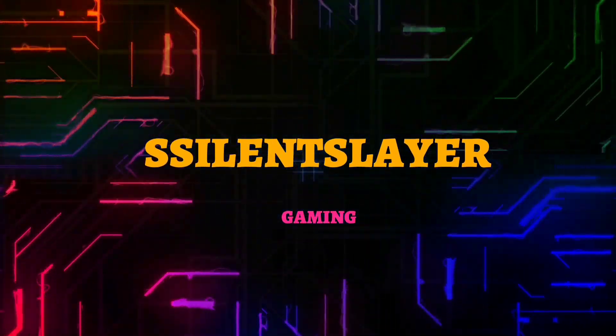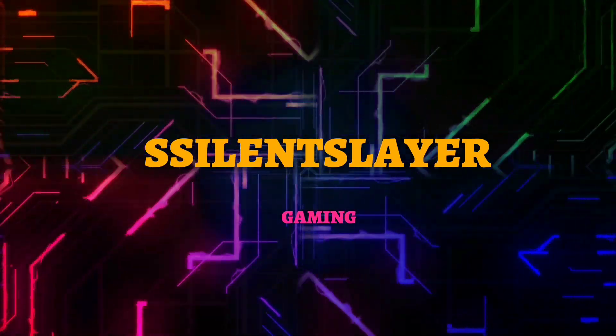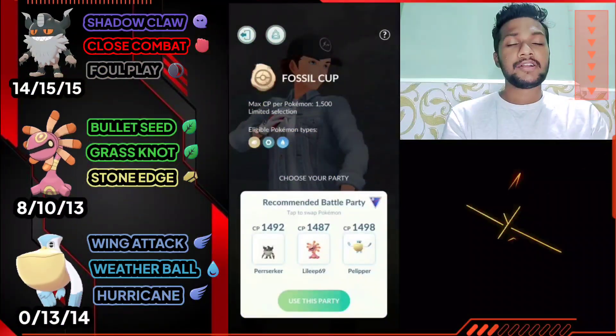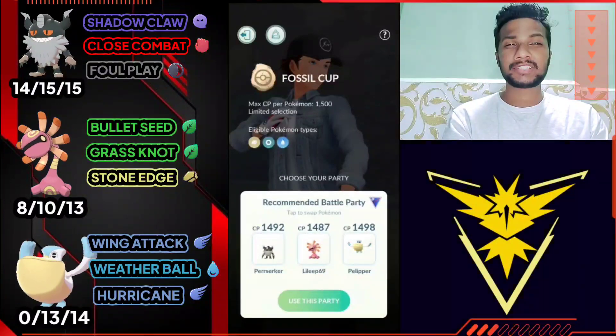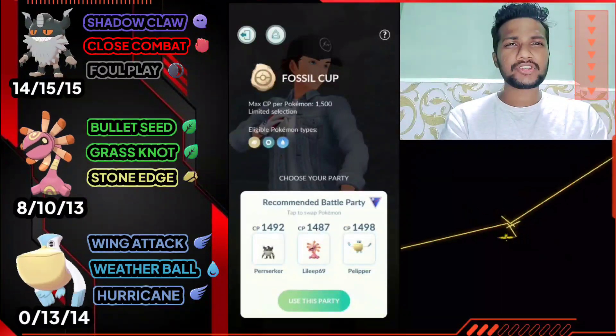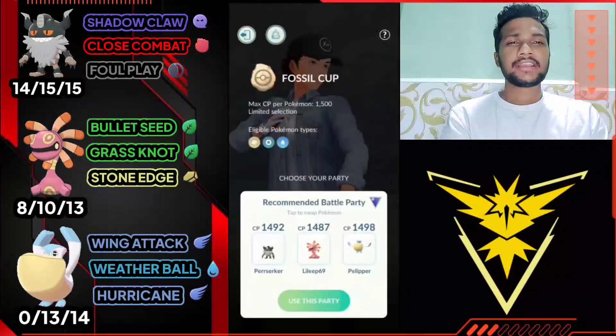What's up everybody, this is Silent Slayer, welcome back to my channel. In today's video we have another team combination for Fossil Cup. Today we're gonna run with Paraskar, Cradily, and Pelipper. This is like an easy team combination guys, anyone can have it and this team is really effective. For the deck combination: Paraskar has Shadow Claw, Foul Play, and Close Combat; Cradily has